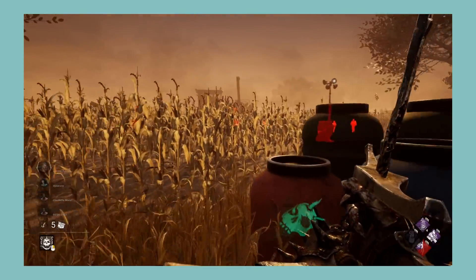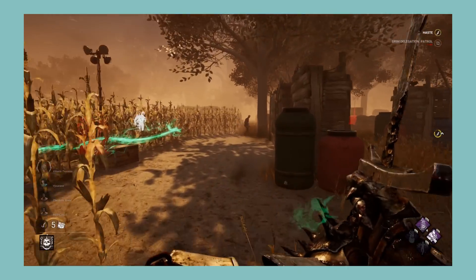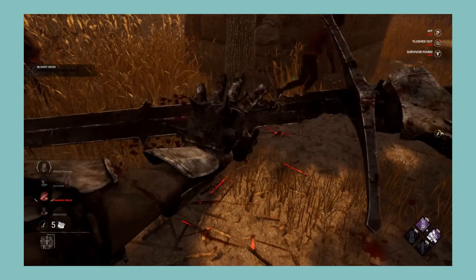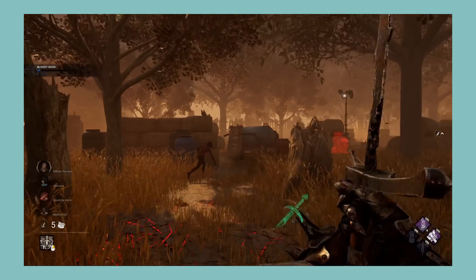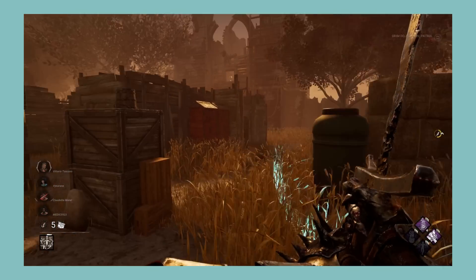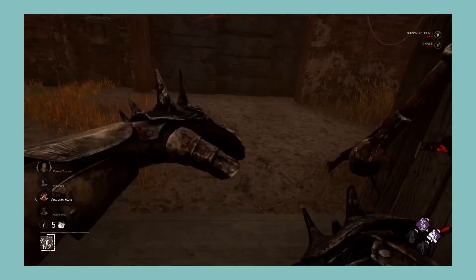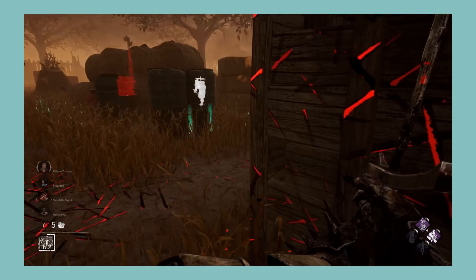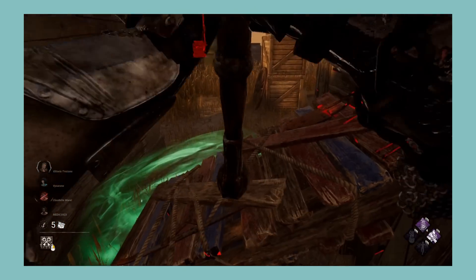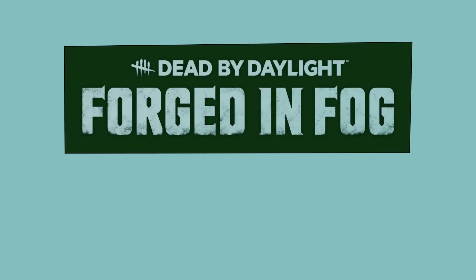Next let's look at the Forged in Fog chapter, which comes with The Knight and Vittorio Toscano. The Knight's power looks really cool and feels nice to use. There are times where you can use your guard to guide survivors towards you, which is nice, but most of the time the gameplay boils down to dropping a guard and forcing the survivor to leave the loop, which ends up not being very fun to play as or against. For killer perks, you have pretty good perks; Face the Darkness is a little convoluted but still not bad. For survivor perks, Fogwise is a really nice perk, but Quick Gambit and Potential Energy are too gimmicky to be any real use. Overall, a killer that can be fairly boring to play and is almost always boring to face, with some decent killer perks and one good survivor perk. While it's not the worst chapter, that's about it. I'm giving Forged in Fog a D.